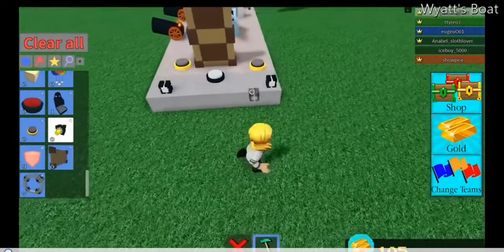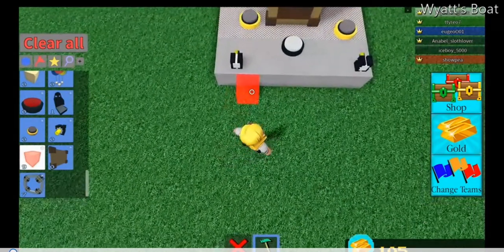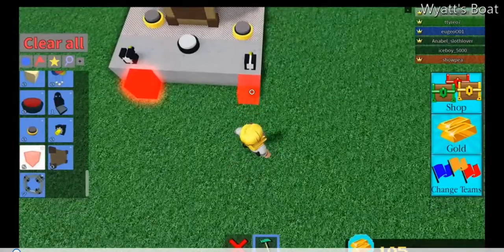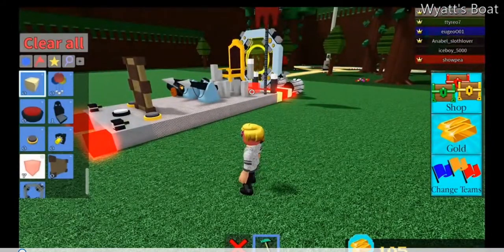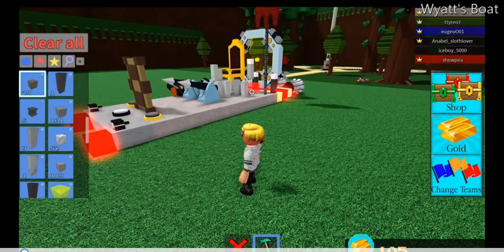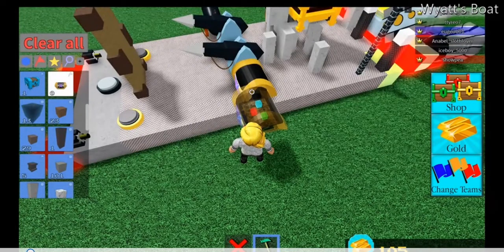Hi everybody, welcome back to another episode of WAD Builds a Boat, Build a Boat for Treasure in Roblox on Xbox One. WAD has already built a pretty good ship. It's got some pretty cool features — harpoons with big spikes, a throne like a king would sit on, a portal of some sort, and rocket booster jet engines on the back. He's going to put a couple of treasure chests on even though he's trying to find treasure, and a good base for floating. I think this boat is going to take a lot of damage. It might be a little bit hard to drive, but I think it will get through to the very end past all the different levels that Build a Boat for Treasure has.